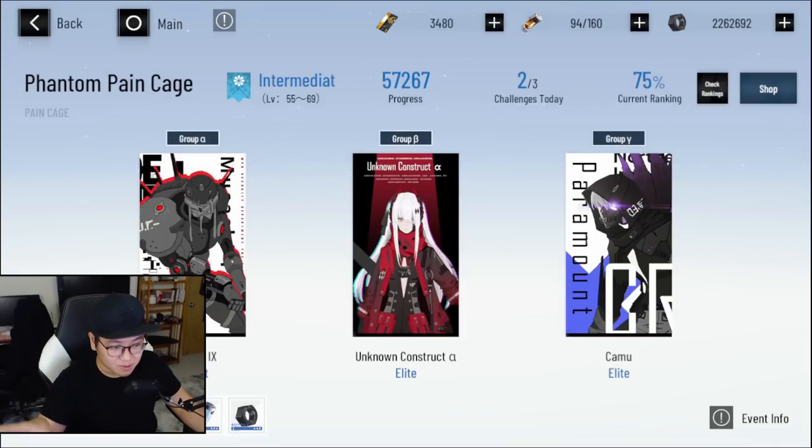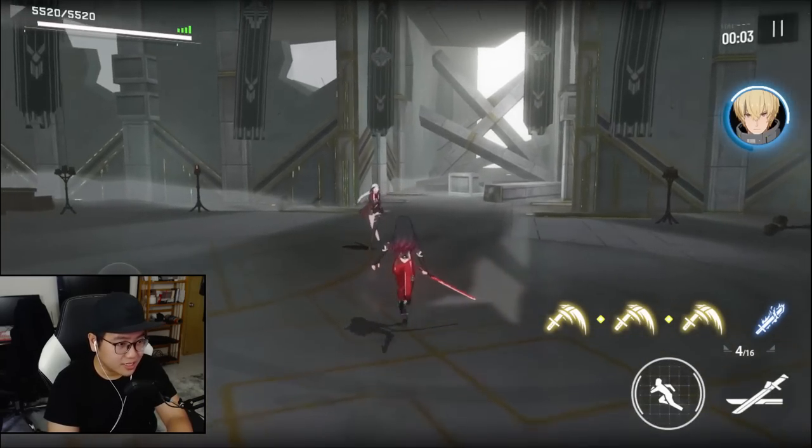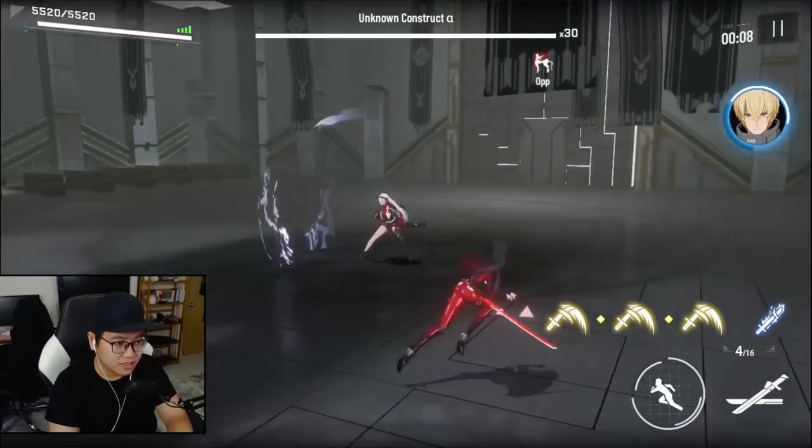Each boss probably deserves its own video to explain the best strategy, but I'm not going to pretend I know all of that. You can check out Raxlan's channel — he'll teach you how to beat Alpha, Kamu, and Musashi the best way possible. I'm just here to cover beginner mistakes and basic information so you don't go in not knowing what's going on. Also, the earlier stages can be used to practice and learn about boss skills.